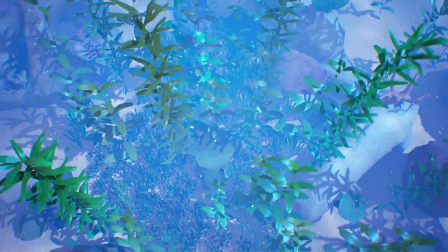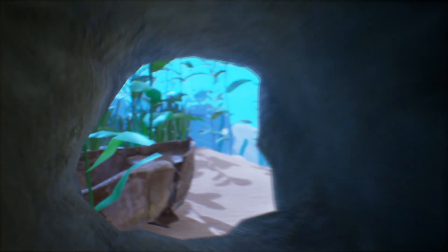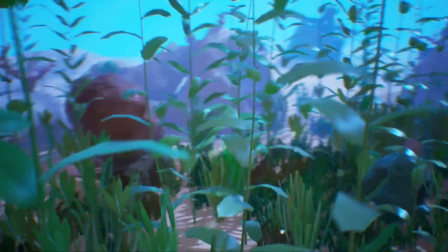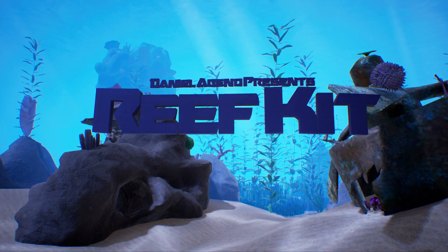Next we have the Reef Kit. This contains a fully customisable set of assets to create a living, breathing underwater scene with a variety of dynamic seaweed, coral, rocks, landscape material, and particle systems. It contains a set of material instances that allow for a large variety of customisation. In total, it has over 45 meshes.